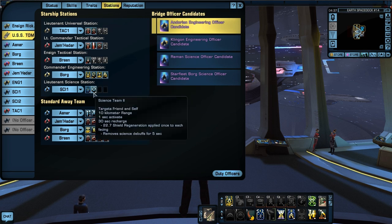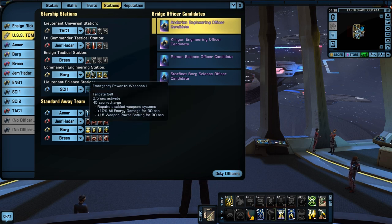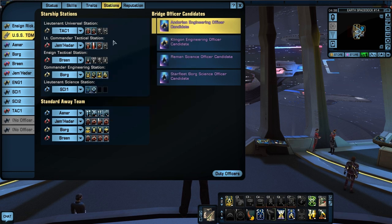For science, I did Science Team two and Polarize Hull. You could of course use Transfer Shield Strength — I know a lot of people like that ability, that's optional, and I may even change to that in the future, but right now Science Team two works. So that's my bridge officer setup — really quite simple, but there's a lot of thought that went into it. The thought was stripping shields and making sure I have the right ratio of weapon power, and I'm fine with that with Emergency Power to Weapons one.